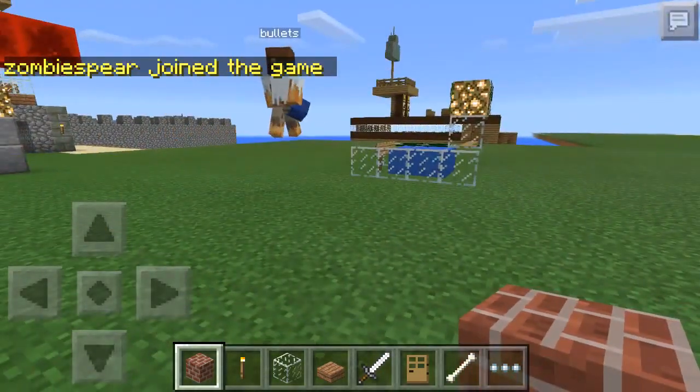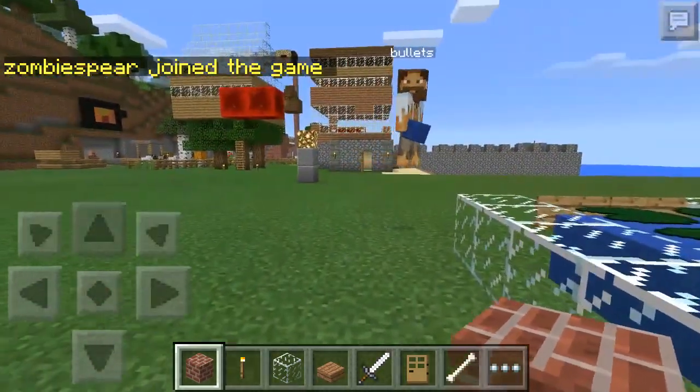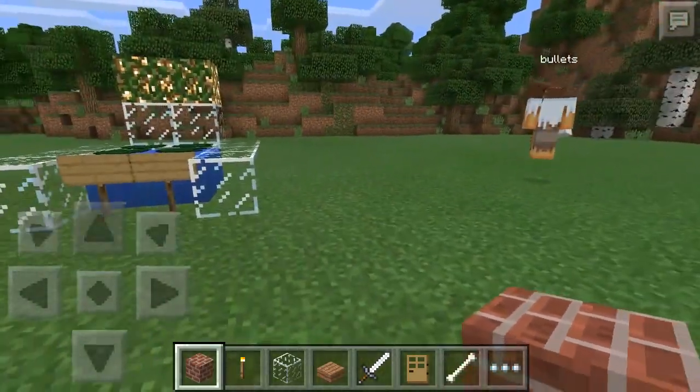I'm not sure where I spawned. Oh, there you are. Okay, so we're going to build a police station. You start building it then, Bullets Alpha. Okay. This is your area.